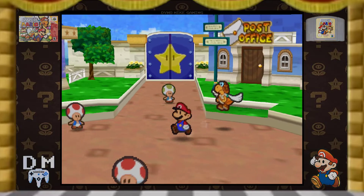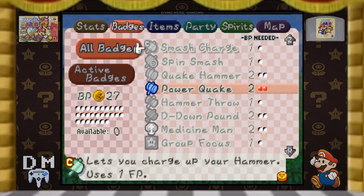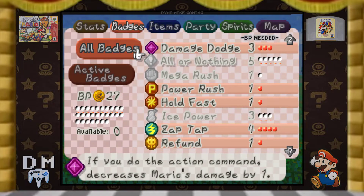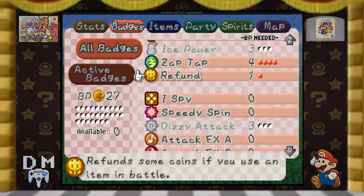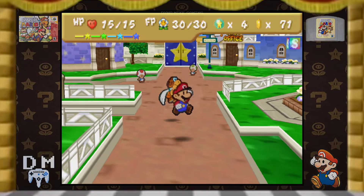Hello everyone, welcome back to Paper Mario Master Quest Jr. On the last episode, you guys saw me not only get Power Bounce, but add Zap Tap to my arsenal of badges. So now I pretty much have an incredible collection of badges on me, and I'd like to try this setup out. I think it's going to be successful.